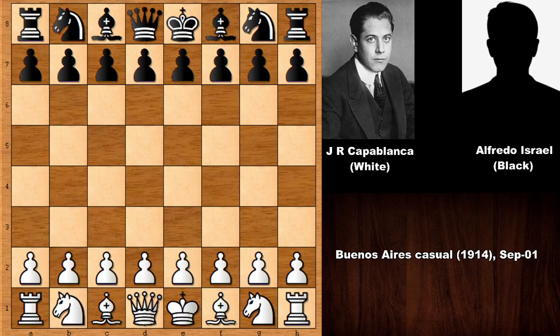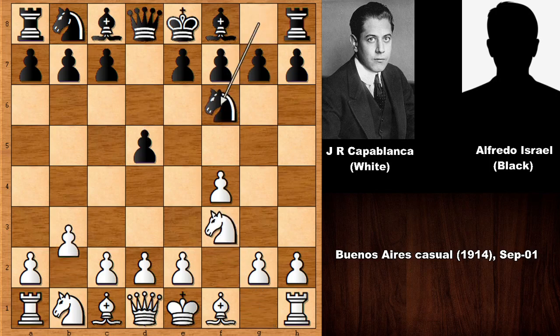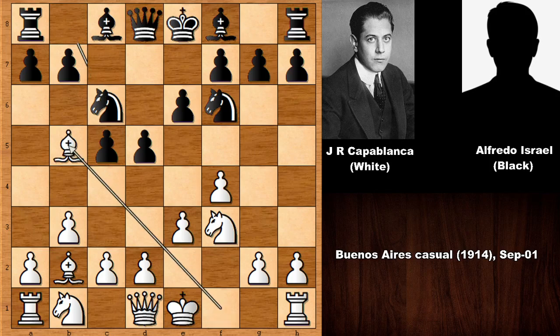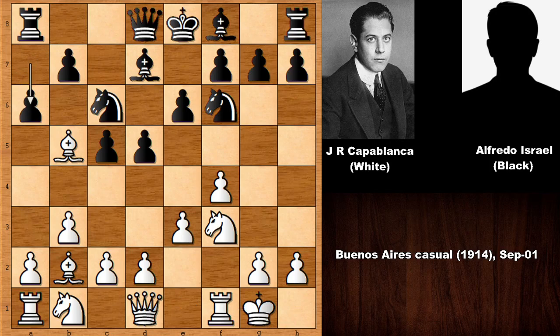Let's see what happened in this highly instructive chess game by Capablanca. He starts the game with f4 — this is the Bird's Opening, not the most common opening by Capablanca. The moves continue: d5, knight to f3, knight to f6, b3, e6, bishop to b2, c5, e3, knight to c6, bishop to b5 pinning the knight, bishop to d7, and white castled, a6.